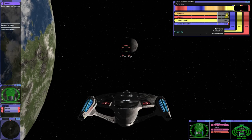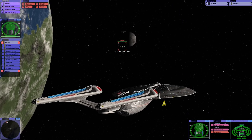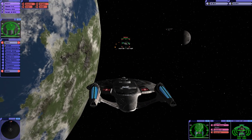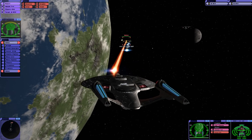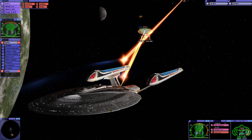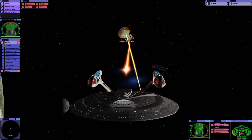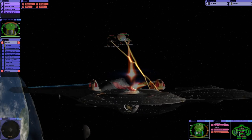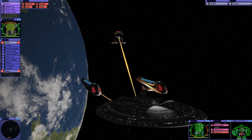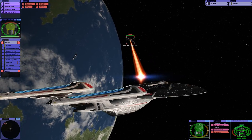Let's try that the other way around. The immediate advantages of the Enterprise E are: we have quantum torpedoes, we can take more of a beating, we can also fire photons, and the phasers should be more advanced. Although the Galaxy classes are still quite intimidating — you've got two of them coming after you, and it doesn't matter what ship you're in. I imagine the Enterprise E would engage at long range in a battle like this, as you wouldn't want to be anywhere near those Galaxy classes — they're still powerful.